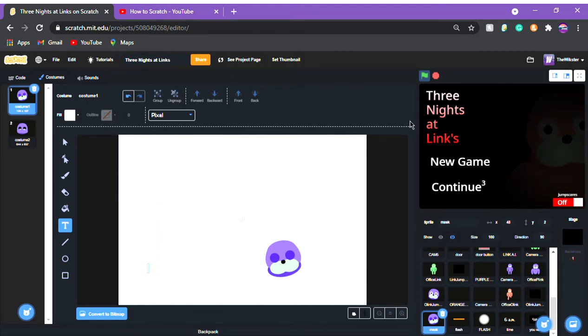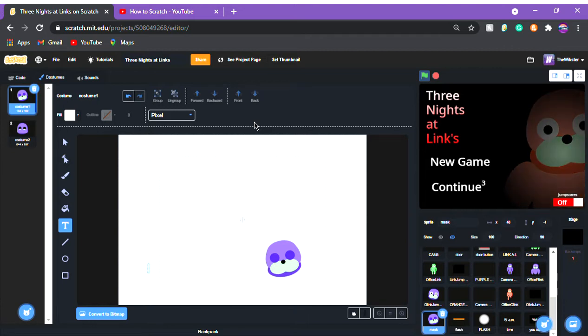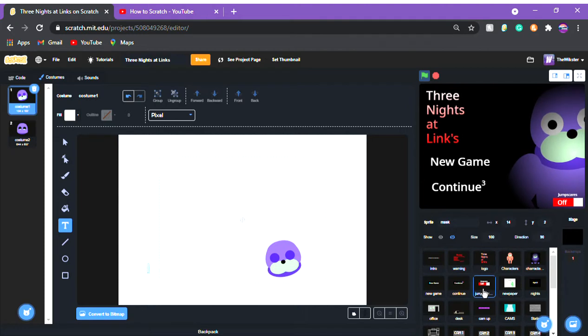Welcome back to another video. Today I'm going to be showing you how to do the Custom Knight. Technically the game is completely finished, completely playable, completely beatable. All we need to do now is add the extras and Custom Knight, which is what this video covers.